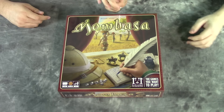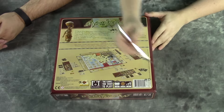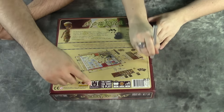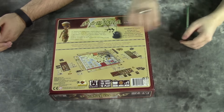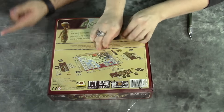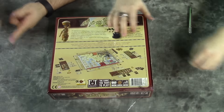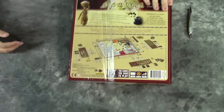Mombasa — it's a real place. Let's flip it over and take a look at the back — you can see all your components of course. R&R Games, Mombasa, East Africa trading. Really cool. All the different mechanics and stuff going on in this game — the crazy bluffing, trading, resource management, worker placement, all that fun stuff.